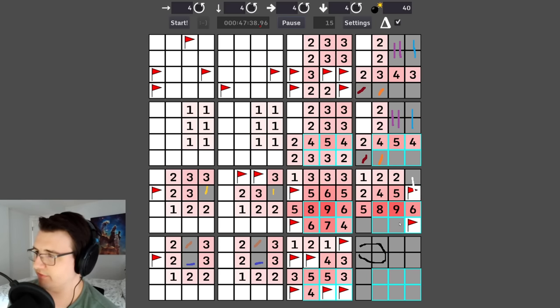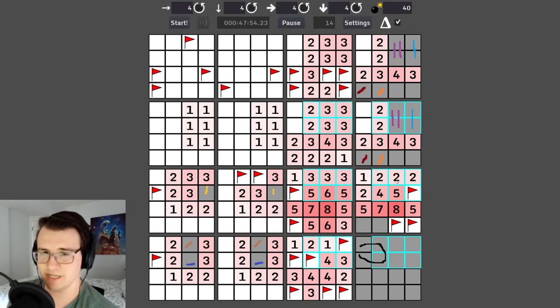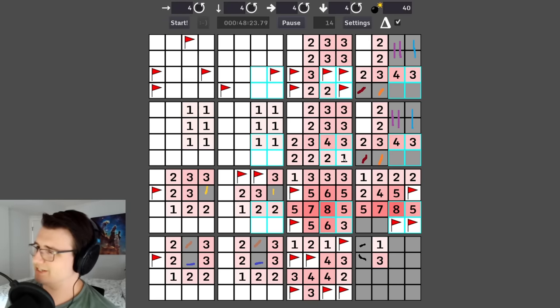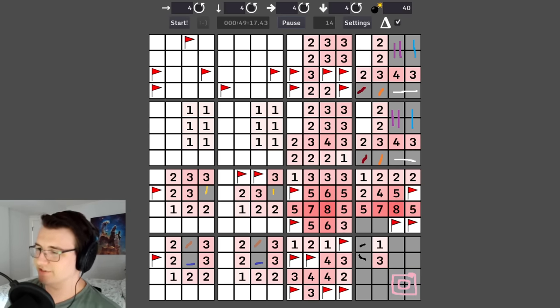Going from these three to this six adds three mines and three cells — I can mark all three as mines, and this is a non-mine. Going from this two to this two adds two cells and zero mines, so I can split up the black. This one means one out of those four are mines. According to three, there are two mines in the very bottom right.